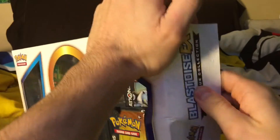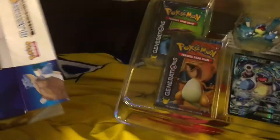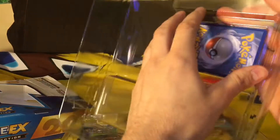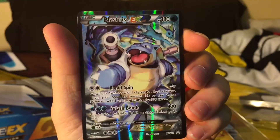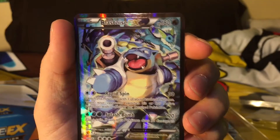I doubt I can hold up to the amount of luck I've been getting on these things, but we do have four packs here. So there's that full art - let's see if we can get it out there without any issues. I like pushing in these plastic ridges just so I don't have to mess with the card too much. There we go. So we got the full art Blastoise card - look at that beauty.